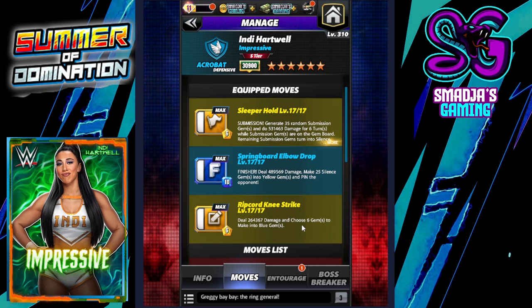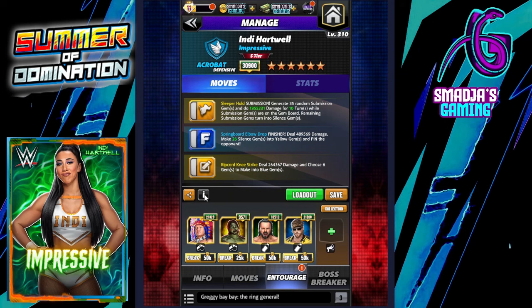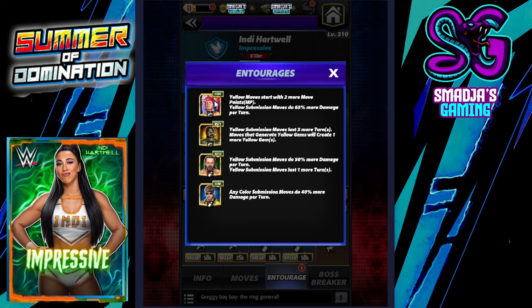The ripcord knee strike deals 264,367 damage and chooses six gems to make into blue gems — all to rush for that build. Like I said, I'm going all in with the submission.